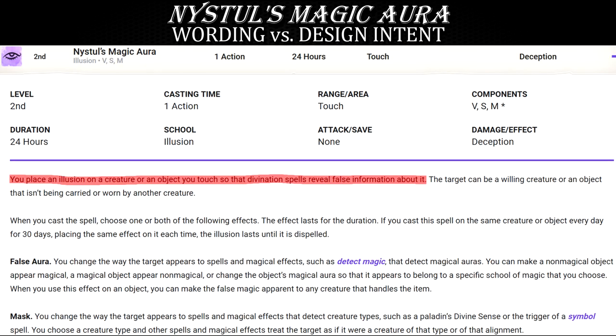Nistul's Magic Aura is no exception in this regard, with its first sentence being: "You place an illusion on a creature or an object you touch so that divination spells reveal false information about it." Two words in there stick out like a sore thumb: divination spells.